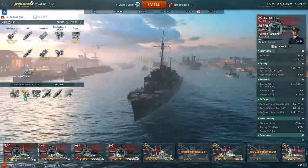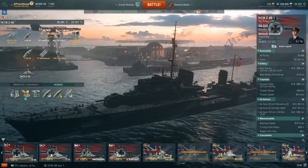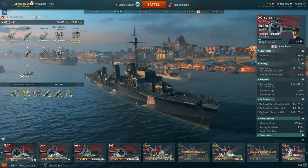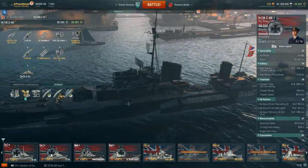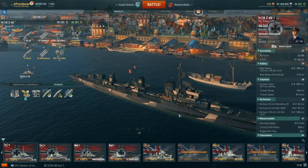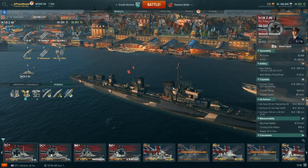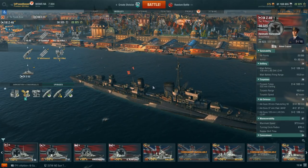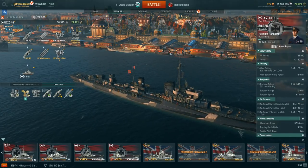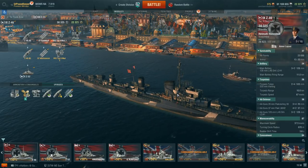This is the Tier 9 Z-46, the lead ship of the Type 1936C class of destroyers. They were planned to be built for the Kriegsmarine. There were five ships in the class, Z-46 to Z-50, but only two ships were ever actually laid down — Z-46 and Z-47 — laid down on October 8th, 1941, but were destroyed unfinished in 1945 by the Allies as they moved through the shipyards.